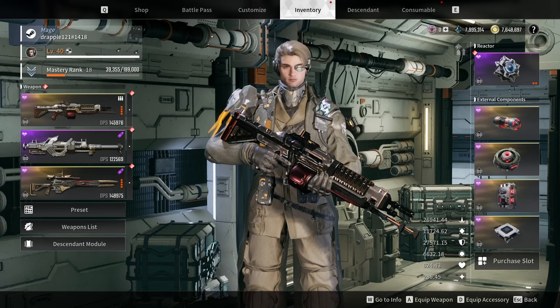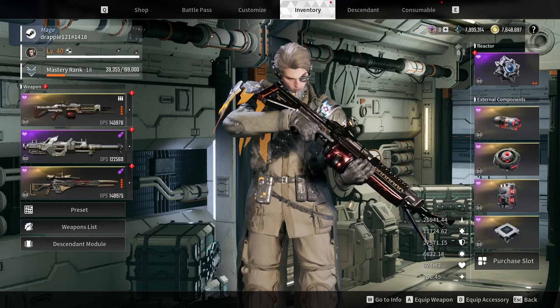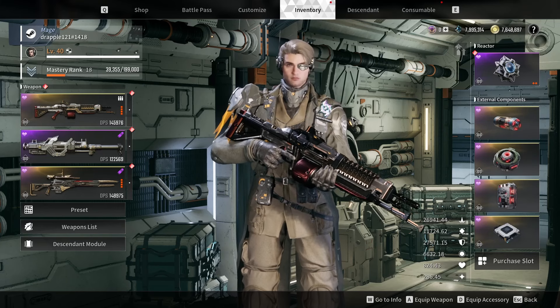If you've played a gacha game, essentially in gacha games there's often an external RNG component — just like how in First Ascendant there are these external components. In gacha games there are around 5 of these things you need to slot into your character to buff them, and each of them have a main stat and 4 substats. More often than not, the main stat is the most important thing you need to roll.